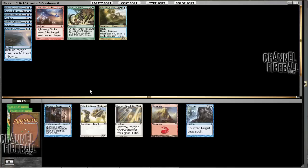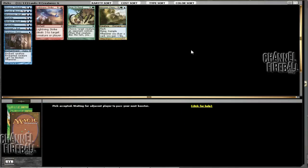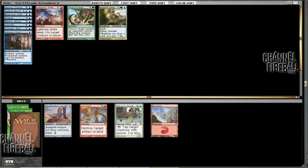Aqua Form or Gainsay. Gainsay is a decent sideboard card — it's not great. Aqua Form is also a decent sideboard card, I guess. I'll take the Aqua Form here. There's a chance I want heroic green creatures or something. Yeah, the pick doesn't really matter.